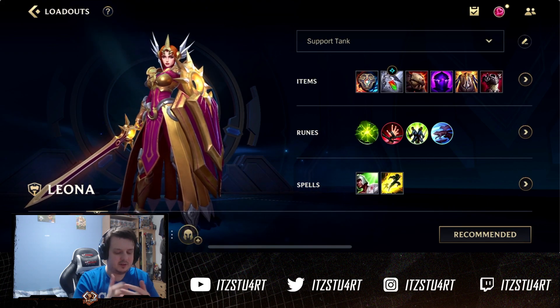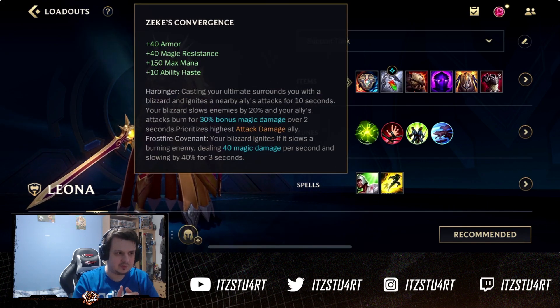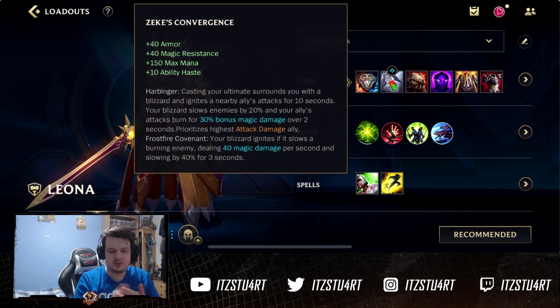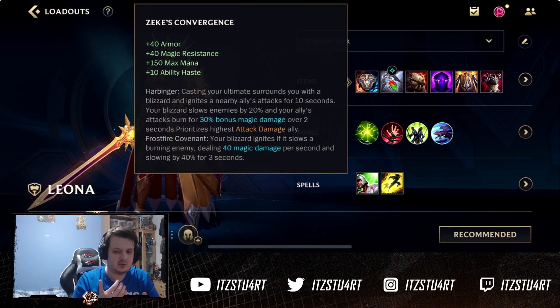You'll probably be going for Zeke's Convergence as the first item, very similar to Alistar. When you activate your ultimate you'll get a surrounding slow around you. Leona really wants to get in amongst the fights — right in the mix — and she's really tanky with a lot of CC, so it's probably the go-to item for her for sure.